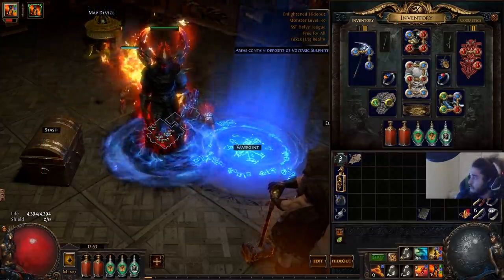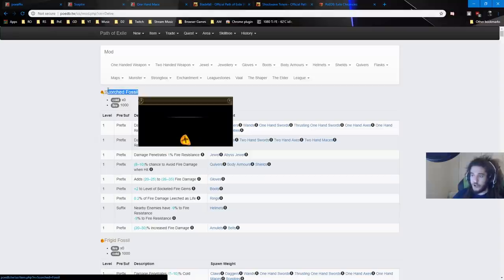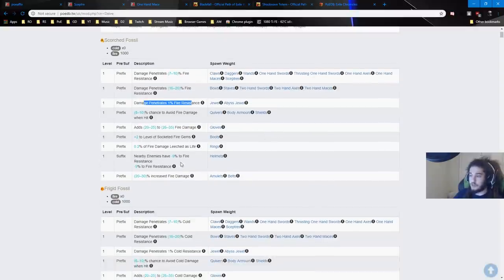With Delve released, some really cool stuff for us — Fossils. We'll be fossil crafting a ton of our gear. Scorched Fossil is our main craft. On weapons you can roll fire penetration as a prefix on top of the other mods — a huge thing, and they're pretty easy to farm. We can also roll 1% fire pen on every jewel. On our helmet we can roll minus 9% fire resistance to enemies, and on our amulet and belt we can roll 30% fire damage.